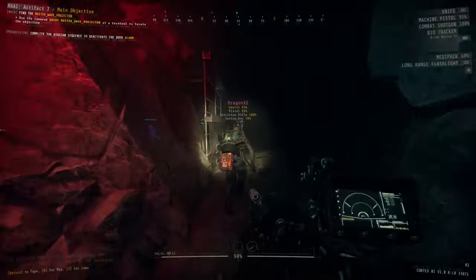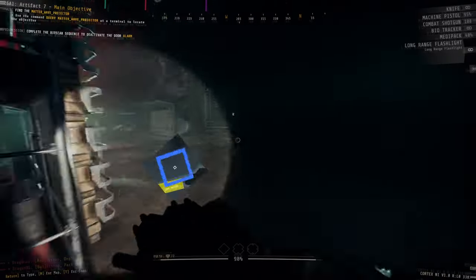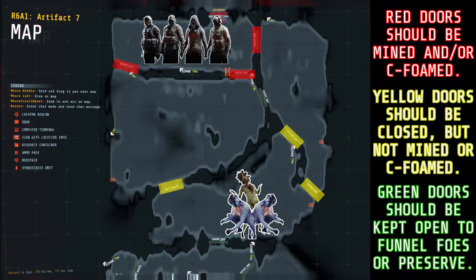This security door is going to have a Class 3 alarm tied to it, a little bit more difficult than the previous one, but setting up for it is actually quite simple. As you can see with this map overlay, there's only one possible spawn location for enemies, and there are pretty much three different routes they could take to get to you and your teammates. So what I recommend you do is make sure every single one of the doors I've highlighted are shut, then for these three that lead directly into your room, go ahead and place a mine on every single one of them, but you do not need to Seafoam anything quite yet.